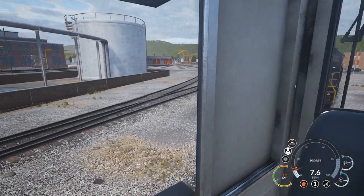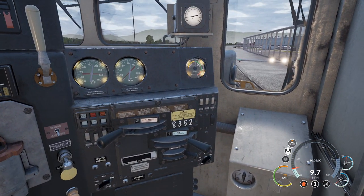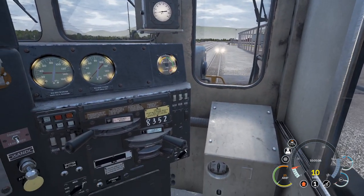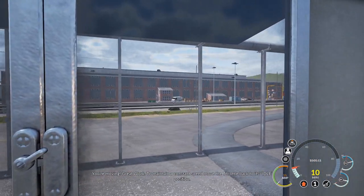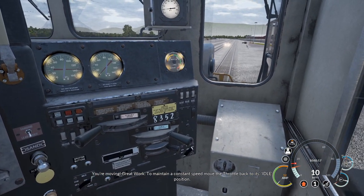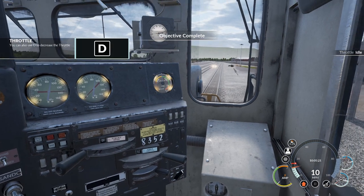Go forward — there we go. Moving along. Simple pace, nothing too hard. So far so good, no issues. You're moving, great work. To maintain a constant speed, move the throttle back to its idle position — idle.